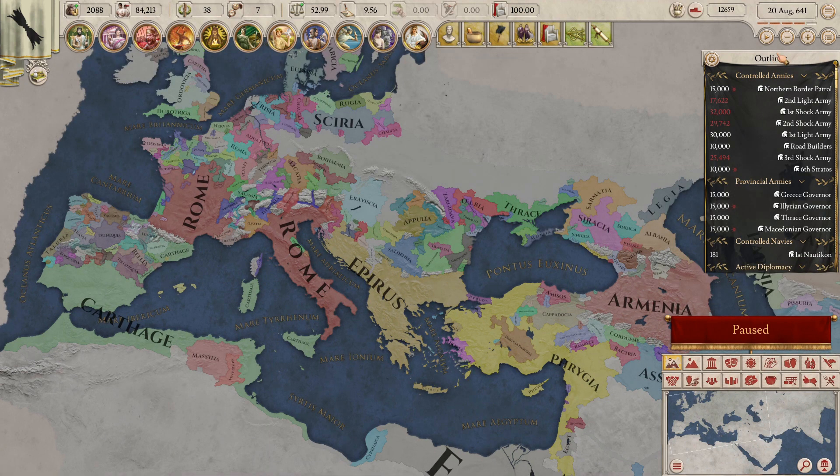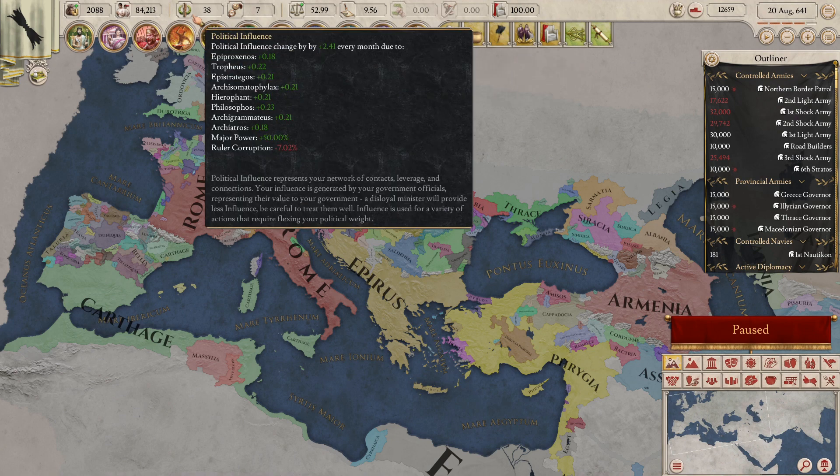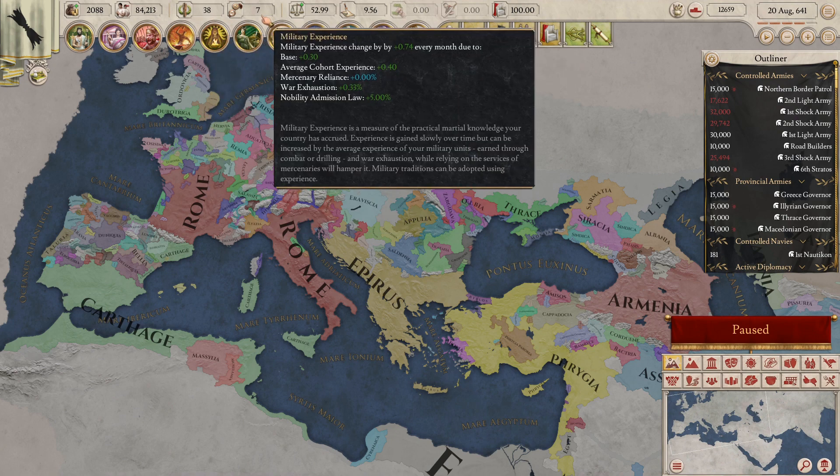First of all, one of the most notable changes in Cicero is the removal of the Monarch Points, known as Mana to the Paradox community. Instead, the developers have come up with two distinct resource pools: political influence and military experience, both located at the very top of the resource bar. The former represents the ruler's political clout — basically how much political power he wields within a realm — enabling him to exert various political and diplomatic actions such as fabricate claims, change governor policies, improve relations with other countries or improve provinces.